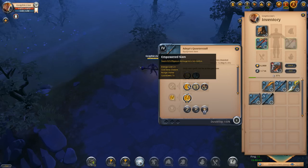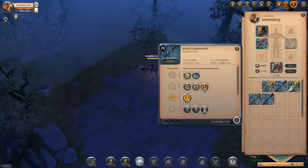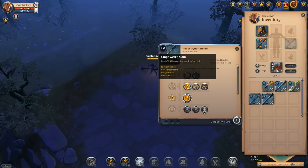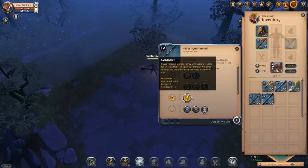The W is going to be the empowered slam, which deals 325 physical damage in a three meter radius — a little AOE damage ability, useful for dungeons. Then you have the stun run — you guys probably saw me use it in my zero to hero episode five in the 2v2 hellgates. It increases your move speed by 30 percent for five seconds and your next auto attack will stun the enemy for 2.5 seconds. Then we have the heavy cleave, basically the same as the empowered slam but with a little bit less damage, less energy cost, and a longer cooldown.